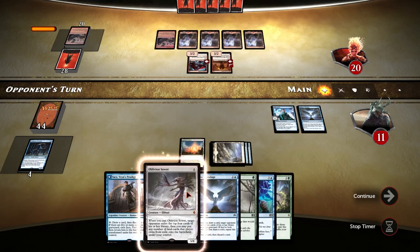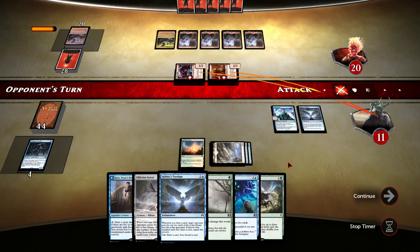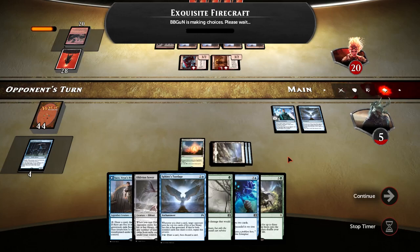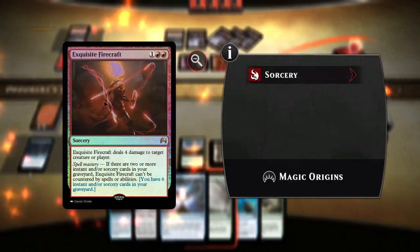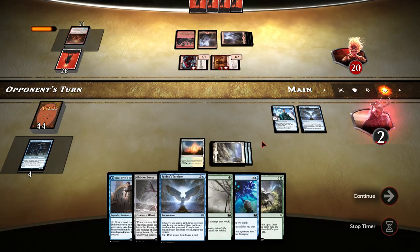The deck I created does exactly that — it tries discarding or destroying all the cards in the opponent's deck. The rest of the cards in my deck are there to keep me alive as long as possible so that I have time to destroy the opponent's deck. It's basically a time-wasting strategy. If this works right, the opponent can rage so much. Let me show you.